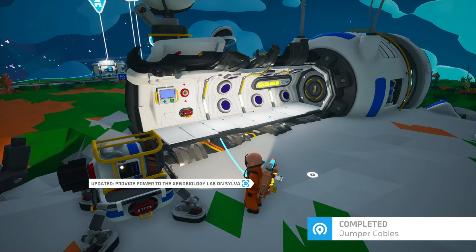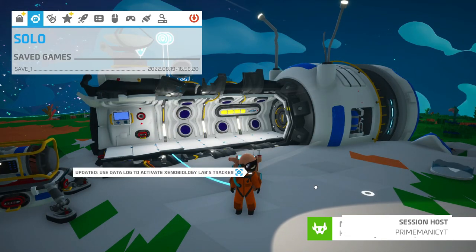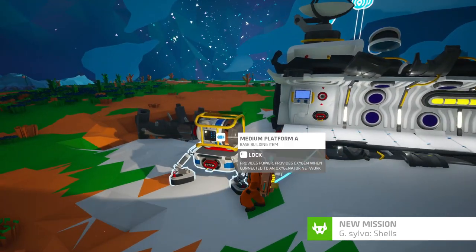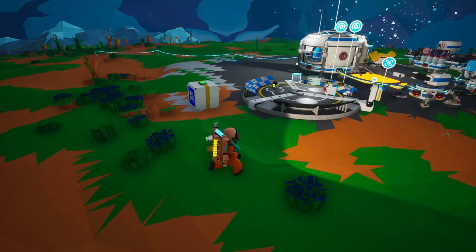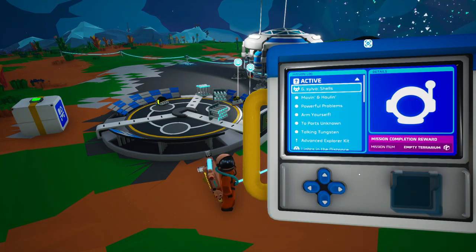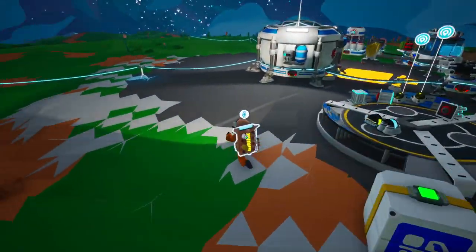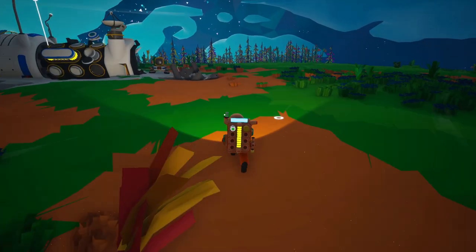Now we'll listen to the music it plays. You can see we got a mission — oxygen filter. Collect silver shells, scan them. So this is pretty much me going around to find the shells for Silva. We aren't near a forest, but there is a forest over here. Let's go to the forest — we're going to take our oxygen cells and go over there.